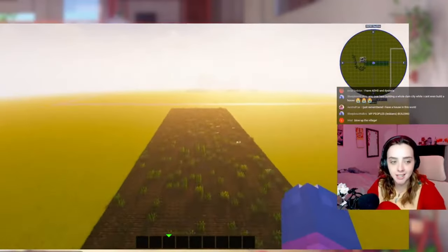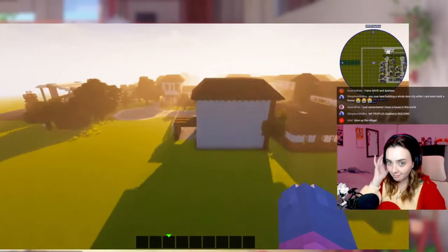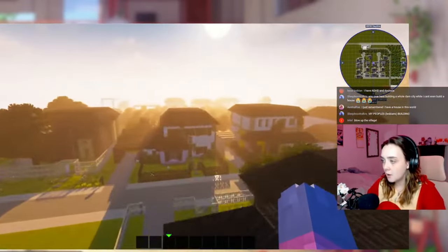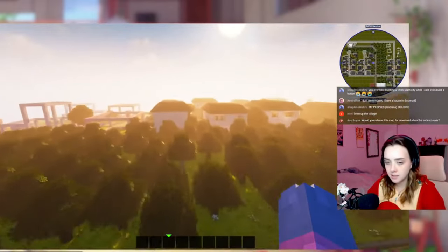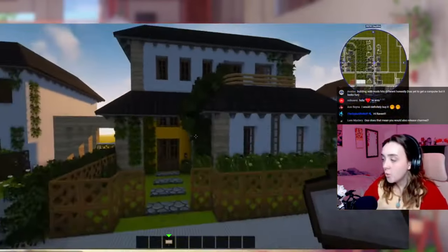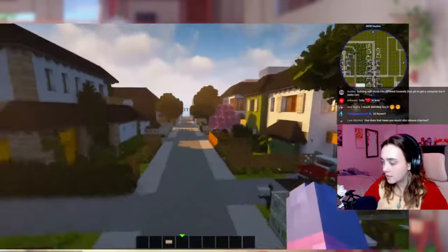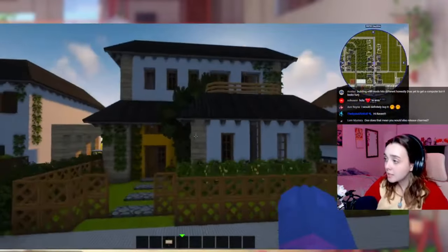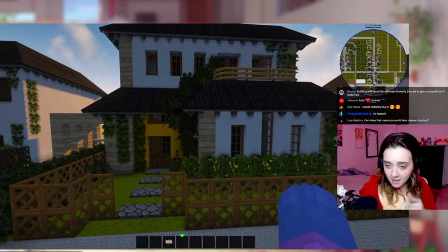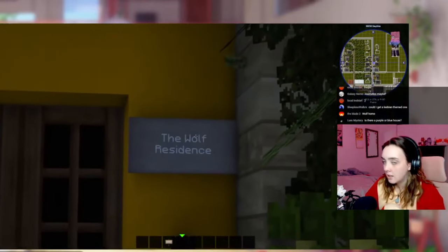When we first started building all of this, I would name the houses. So this is the astral fae residence — let's name some of these after you guys. Who wants this little yellow house? Going once, going twice... Nice. The wolf residence. Nice.